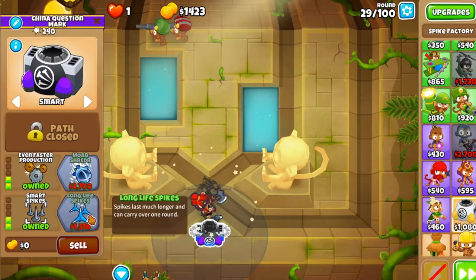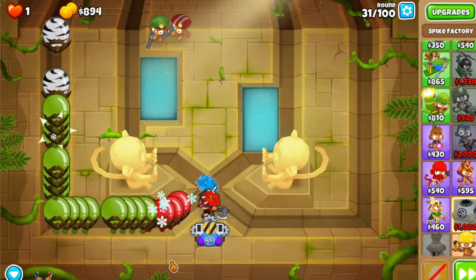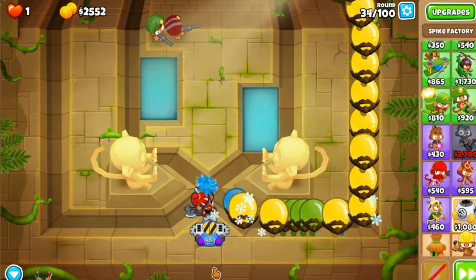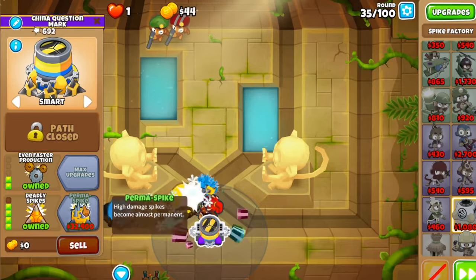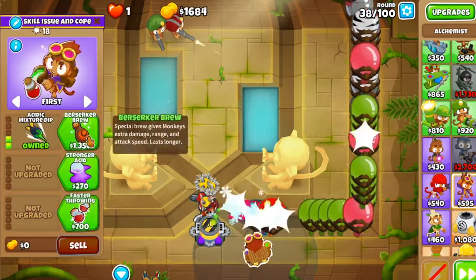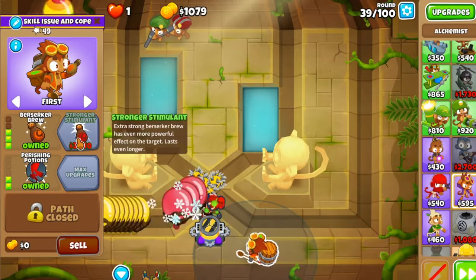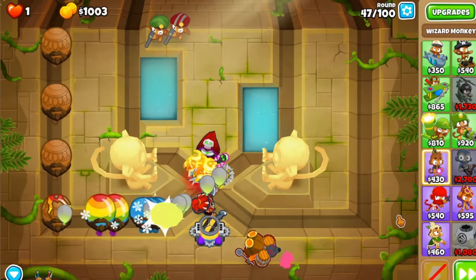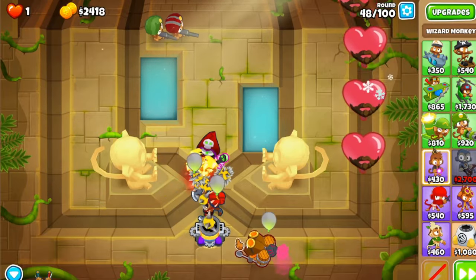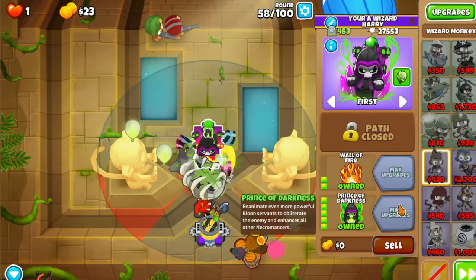I'm speeding up the footage so we can get a 0-2-4 Spike Factory. After the 0-2-4 Spike Factory, we're also going for a 4-0-0 Alchemist — only buff the Spike Factory, or you won't be able to pass round five.